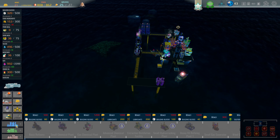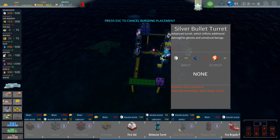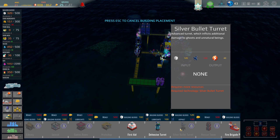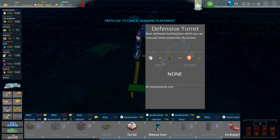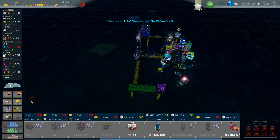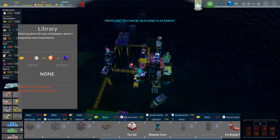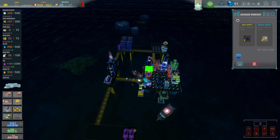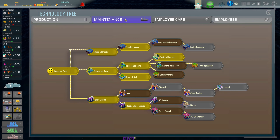I wonder if I should put a turret out here as well, or wait until I upgrade advanced surge which inflicts additional damage to ghosts and unnatural beings. I don't need cash to put down another turret. The one thing I've got to be careful of is my repair building — I can't repair too far. Is there another upgrade to that building? I don't think so.